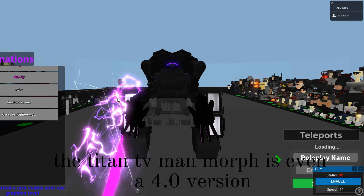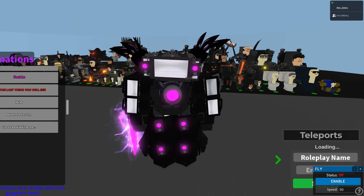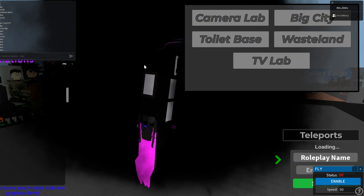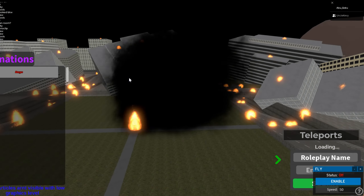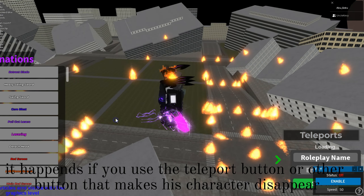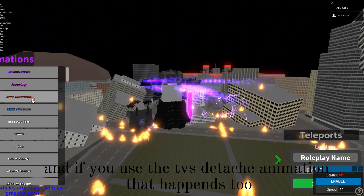The Titan TV Man morph is even a 4.0 version and he is also powerful with the armors and stuff. The sword has three swing things too. You can see the humnaderut part appearing in the torso. It happens if you use the teleport button or other button that makes his character disappear, and if you use the TVS detach animation, that happens too.